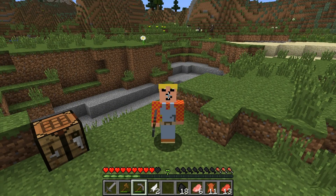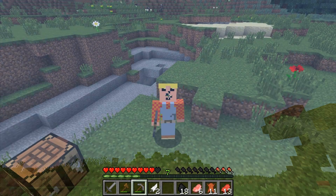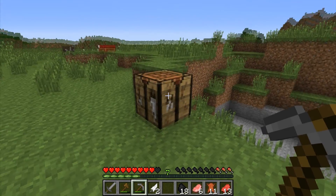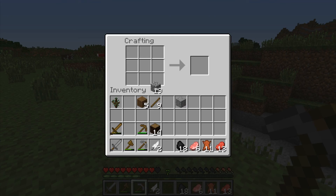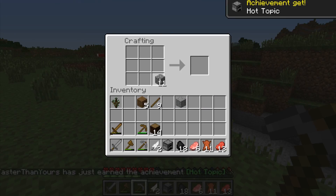Hey guys, it's Faster Than Yours Minecraft in a Minute. Appreciate you tuning in. We're gonna go over how to make a furnace. I've gone over this once before — basically it takes eight cobblestone arranged in a circle, hollow in the middle, and you get a furnace. I'm gonna make two furnaces because I think it runs more efficiently.